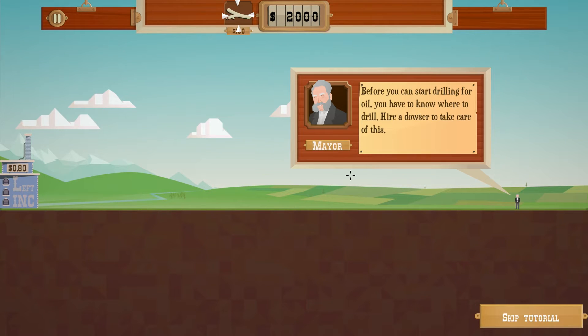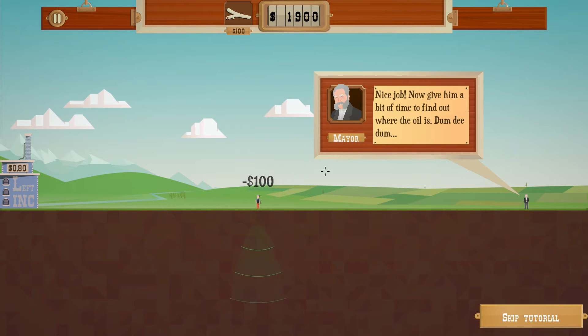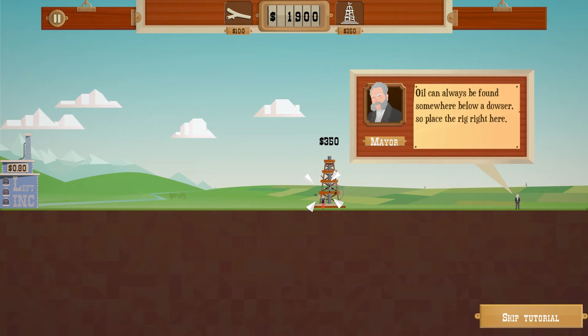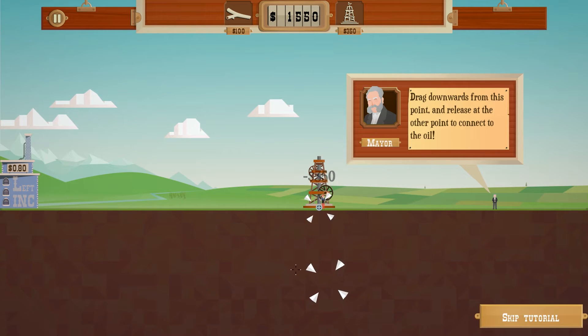So what we are going to do is dig for our first oil, and we have a dowser here which we place down, and he is going to find us our first pocket of oil — I should say pocket because we are digging down. This is a 2D game and you have oil rigs you can place down; you need to find pockets that go downwards. They are down in the earth and the screen over time moves up so more earth becomes visible. He's now pointing out that I should dig to this location.